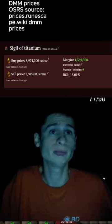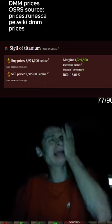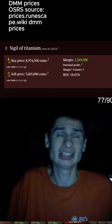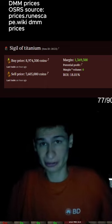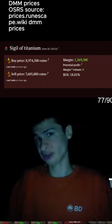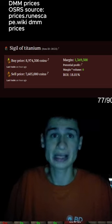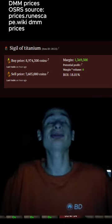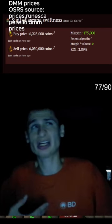Next we have the Sigil of Titanium going for 8 to 9 mil. This is useful for Inferno runs — if you're good at Inferno you can do it. It basically reduces all monster damage by 65%.